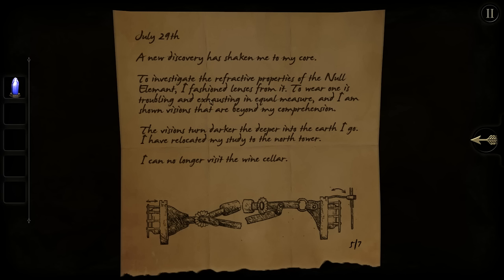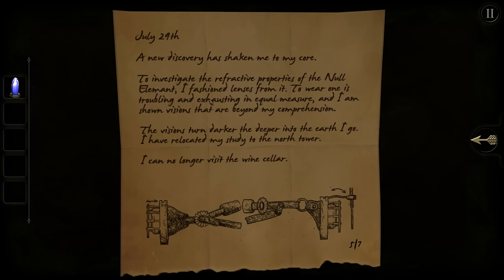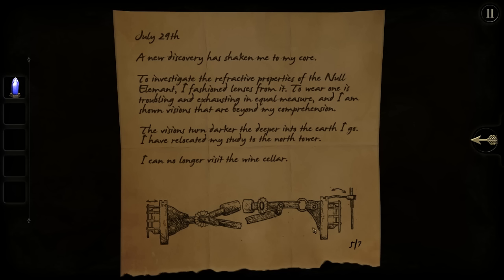Anything written on the bottom? No, I can't turn it that way. Five out of seven. July 29th — a new discovery has shaken me to my core. To investigate the refractive properties of the null element, I fashioned lenses from it. So that's what this lens is I'm using right now. To where one is troubling and exhausting in equal measure, and I am shown visions beyond my comprehension. The visions turn darker the deeper into the earth that I go. I have relocated my study to the north tower — I can no longer visit the wine cellar. He won't go down into the wine cellar because of the visions he gets.